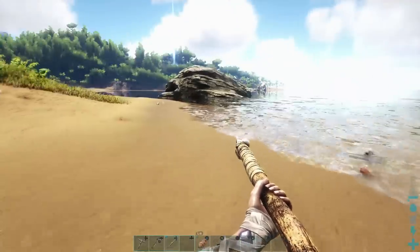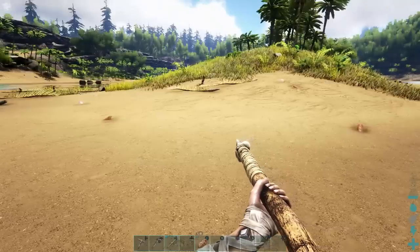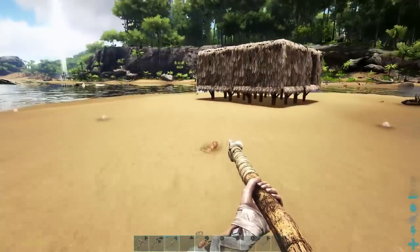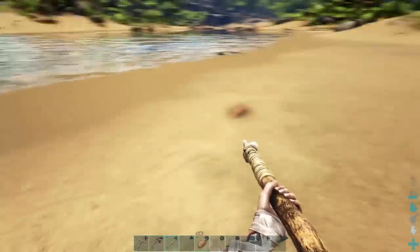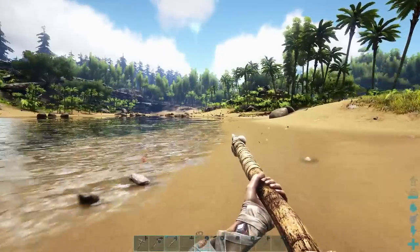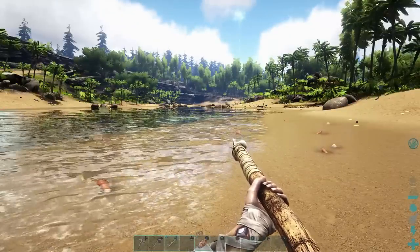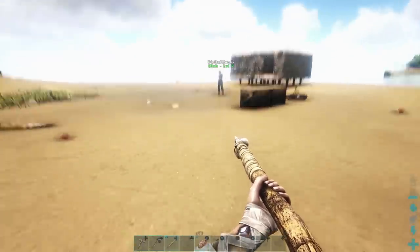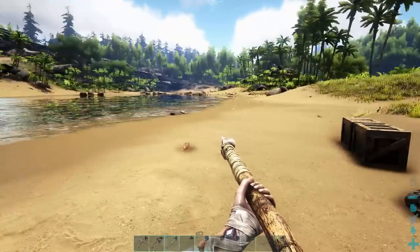I was having trouble killing that trilobite earlier because I couldn't reach it with my axe — it was down too low on the ground. With a spear, you can hit further away from you. And if you're up against something like a Dilophosaurus, which is probably the first enemy we're going to come across, you'll have a better chance of keeping them away from you where they can't reach you. That's why it's better.